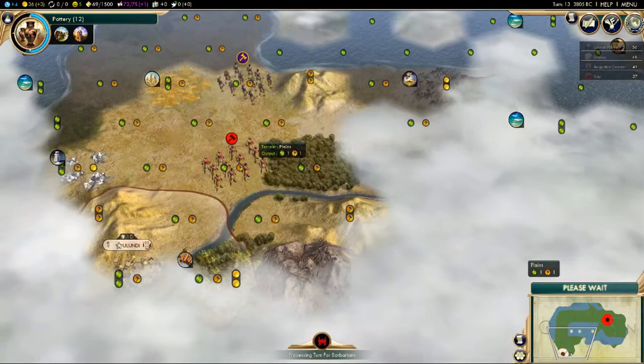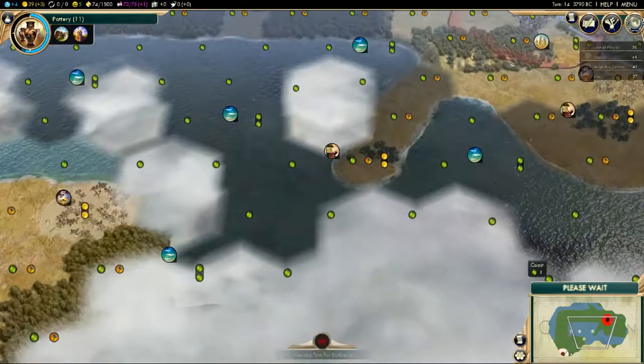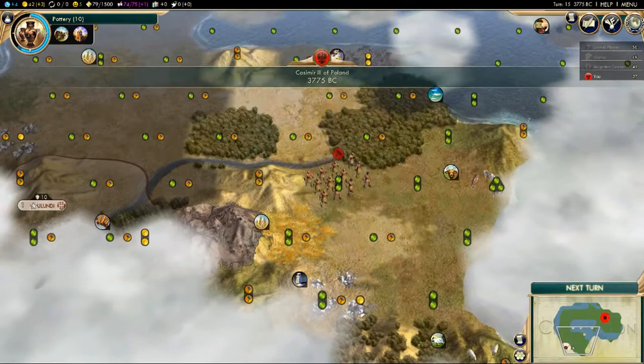Luckily, because this is a donut map — that's the type of map I picked for a bit of variety — we're not too close to Shaka via land. We're quite close to him via sea, but via land we're okay.